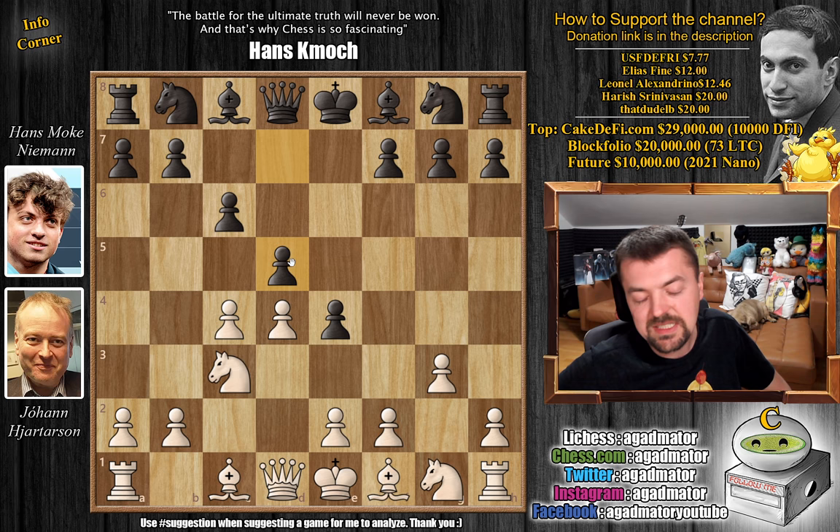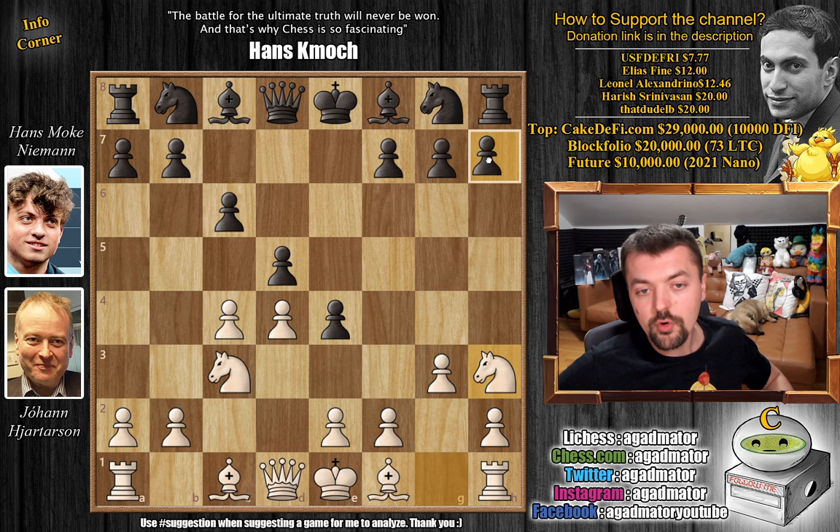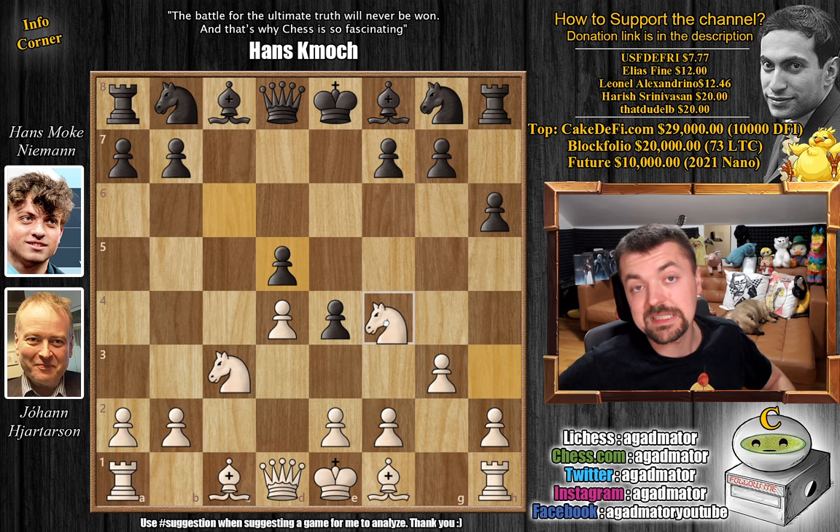Usually bishop to g2 is just played here, but Hjartarsson goes for knight to h3. He's saying: you've advanced this pawn all the way to e4, now I'm going to put my knight to f4. The only way to kick it away is to play something like h6 and g5, or to trade one of your pieces for my knight. But this will be an excellent square for the knight. So h6, cxd5, c captures, and now queen to b3. There is a game in the database where knight to f4 was played right away — Hans de Kahneman versus Nils Grandelius from 2013 that ended in a draw.